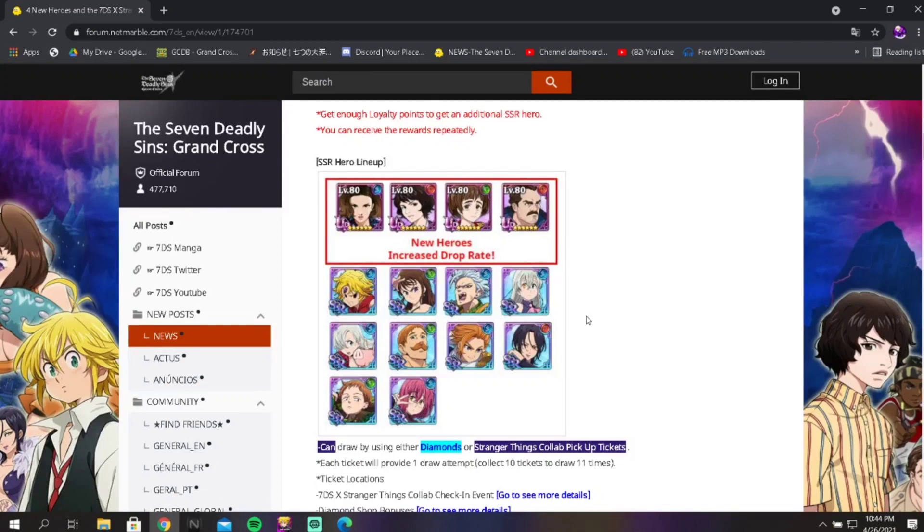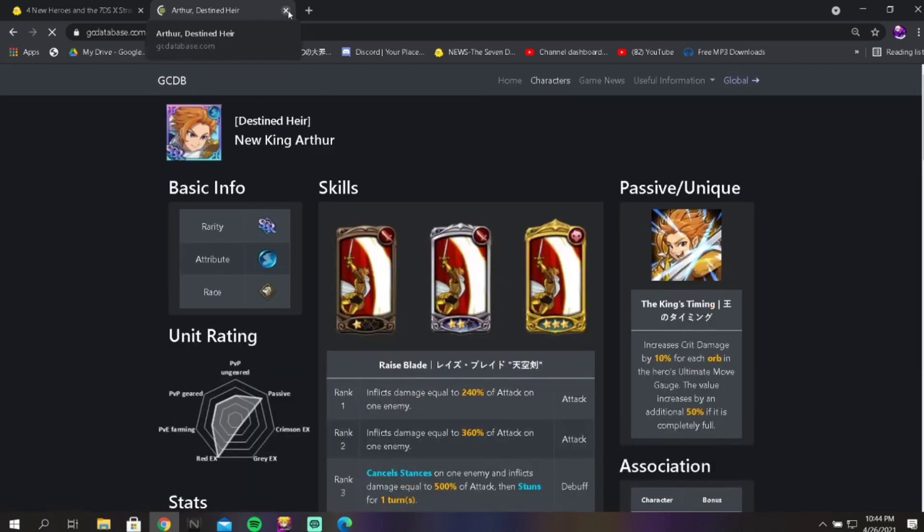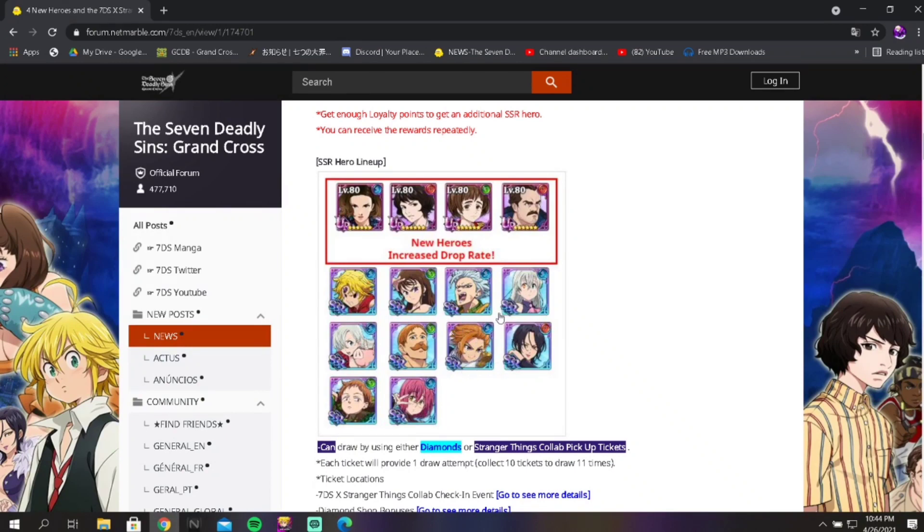It is weird because I believe this blue Arthur is not the one on Merlin's banner right now — that one is green Arthur. So they probably changed it because green Arthur is currently on air and putting a unit that's already available isn't the greatest idea. As for drop rates, we don't know the exact percentages yet. They might be at 0.25% per featured hero, or if they're at 0.5% that would be insane — very, very good. But it remains to be seen.